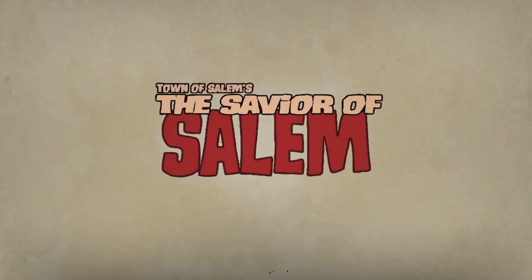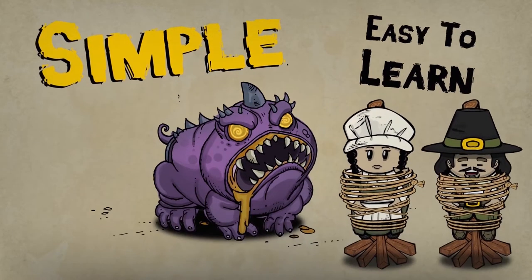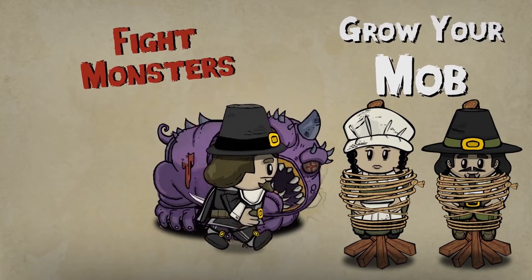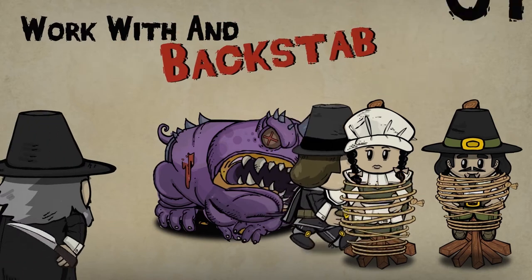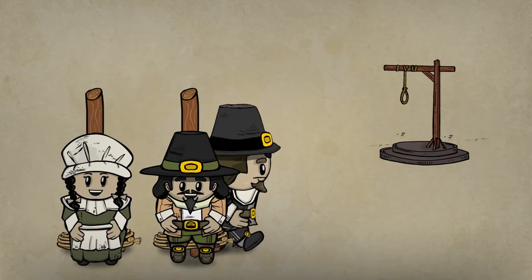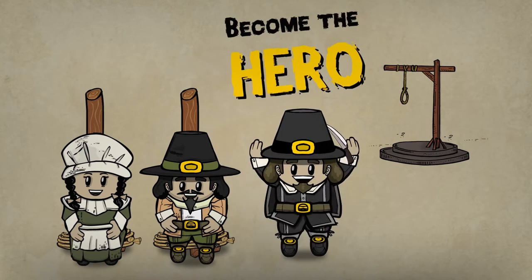The Savior of Salem is a simple, easy-to-learn, multiplayer RPG dungeon-crawling game. You fight monsters, grow your mob, work with and backstab other players in order to be the first player to overpower the coven and become the hero of the town.